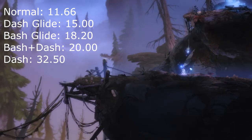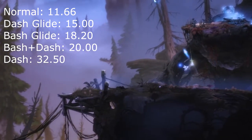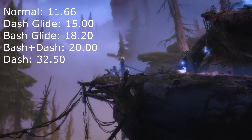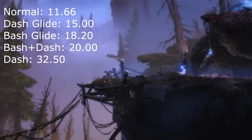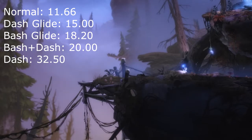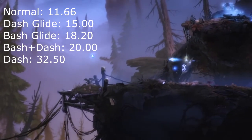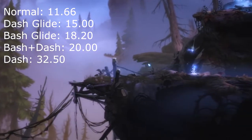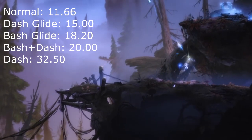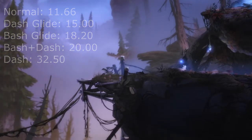There's an ability we'll get later in the run called air dash. When you air dash out of a bash glide, your speed gets set to 20 regardless of what the initial speed of the bash was. So if you're doing a horizontal bash and you air dash, you get up to 20 speed, which is just a little bit faster than normal bash glide. But this is very useful for vertical bashes — if you're bashing rather upward and then air dash, suddenly you're going quite quickly out of that, and it can save a fair bit of time.